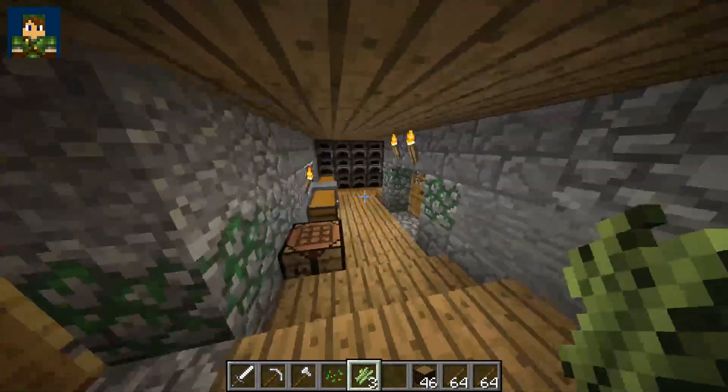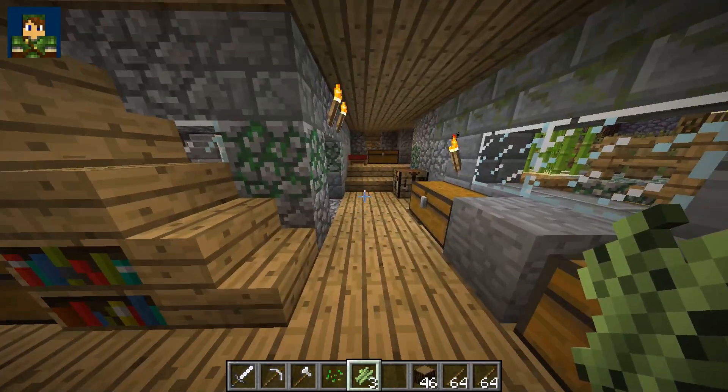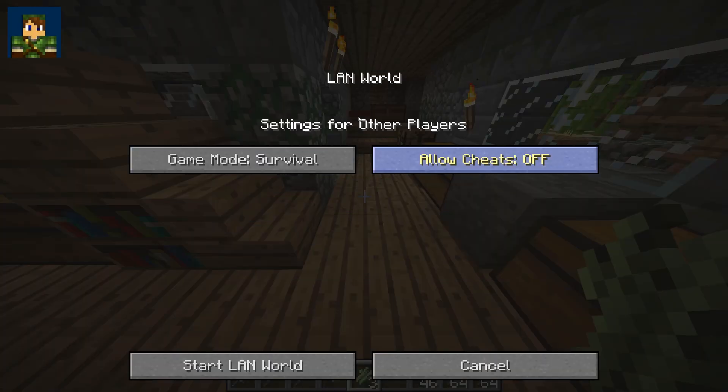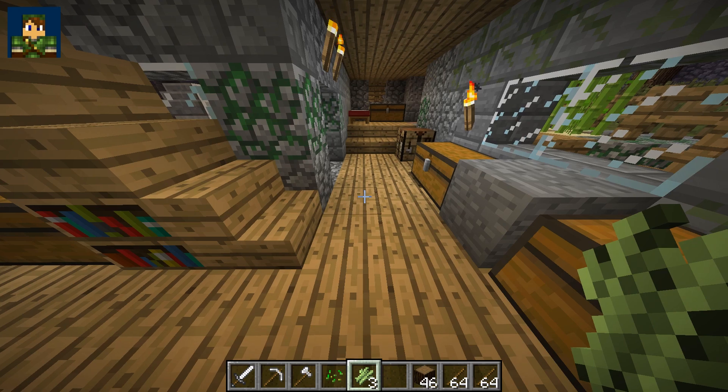Another thing we get asked is how do you turn on creative mode in RL Craft. If you've already started your world in single player you might not be able to, but there is a trick: go to Open LAN, open your world to the local area network, and you can turn cheats on — just make sure no one else can log on. That will allow you to use cheats, though you'll have to turn it on every time. The safer way is to enable cheats when you first create the world.